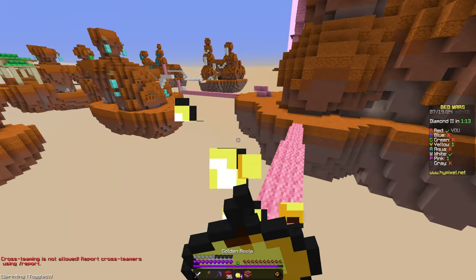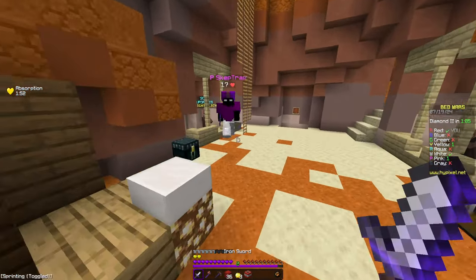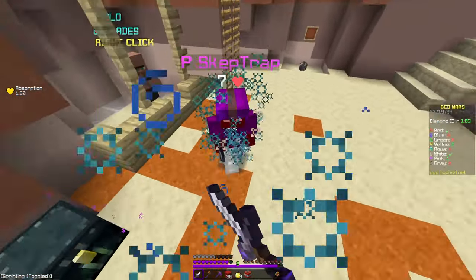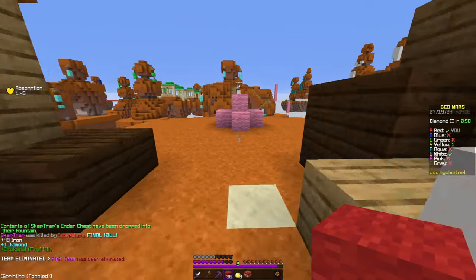We can get Protection 1. I'm pretty sure pink is somewhere around here - yeah he is. Pink already lost his bed, so we just need to kill him then. One more juicy crit and that's the end for him.